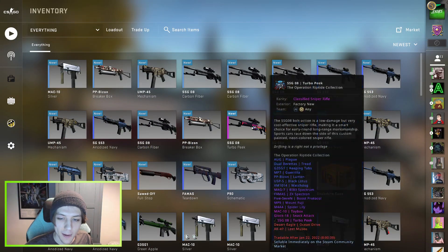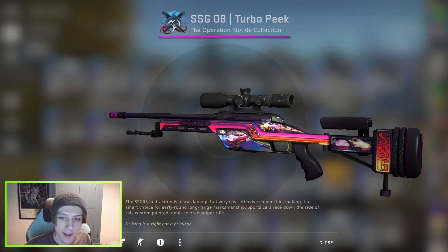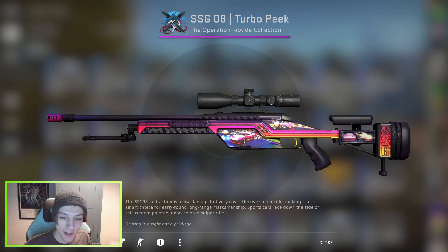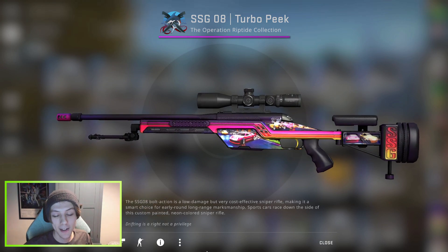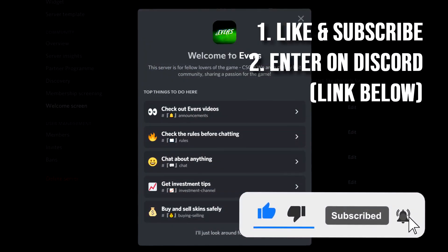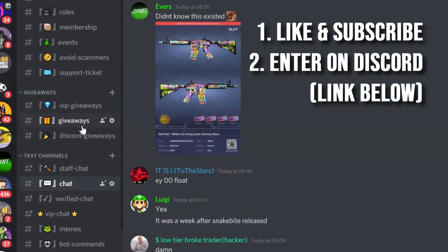Before we hop into the warm-up trade-ups guys, I'm giving away this SSG 08 Turbo Peak in factory new condition. Really awesome underrated skin in my opinion. If you want a chance to win this, just like the video and subscribe and then head over to the Discord server. Link will be down below and you can enter the giveaway there.